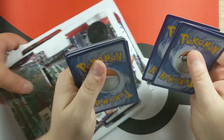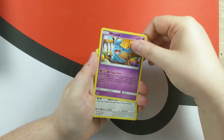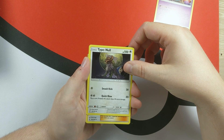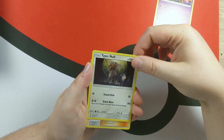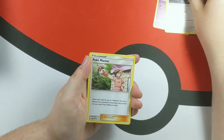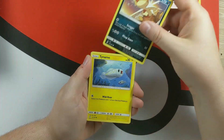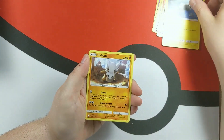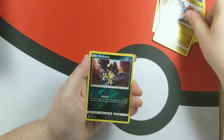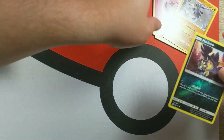First pack of the first blister. Three to the front — guessing Fairy Energy. Cards: Type: Null, Slandit, Scraggy, Tynamo, Cubone, Druddigon, Murkrow, reverse Steelix, and a Fairy Energy. We're seeing Murkrow again, we're seeing Slandit — we're seeing a lot of the same cards.